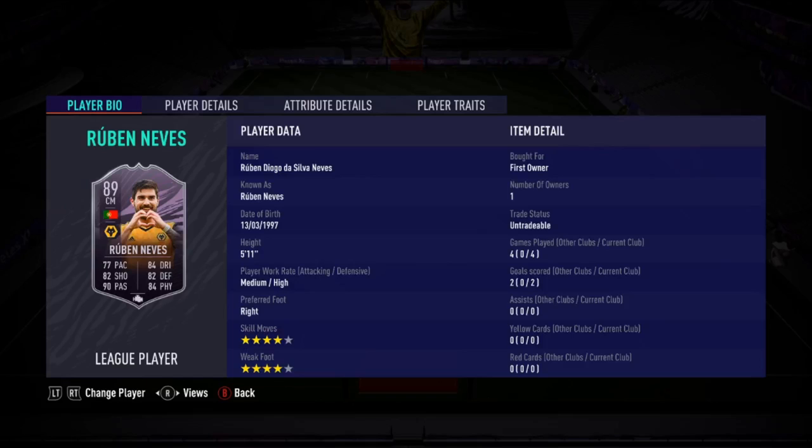What is going on guys, Tim here. Welcome back to a brand new video. 89-rated Ruben Neves, available as an objective. There are quite a few games to play in order to get him.